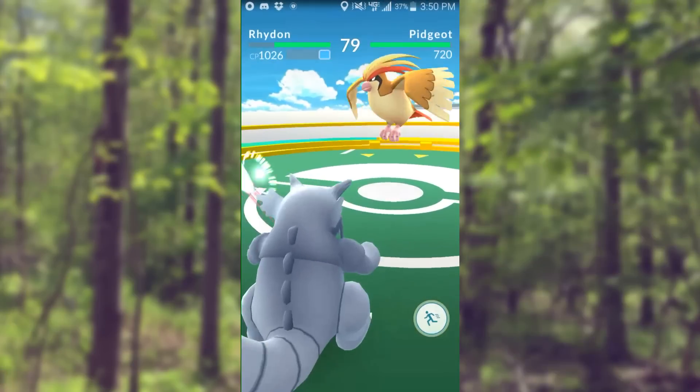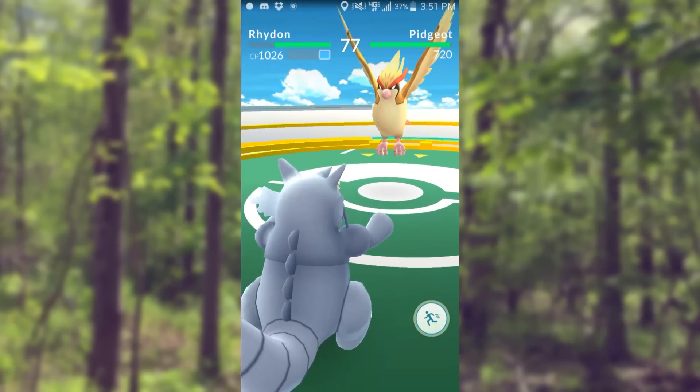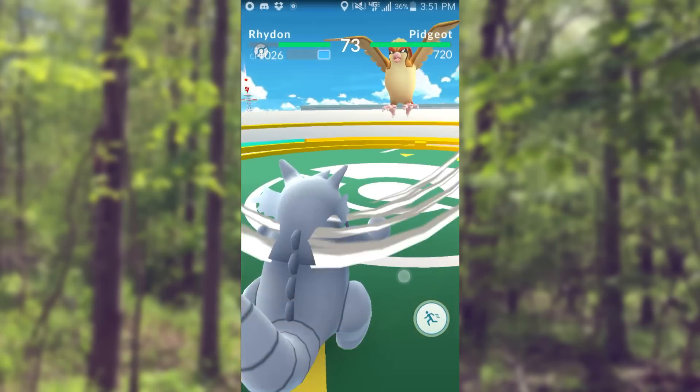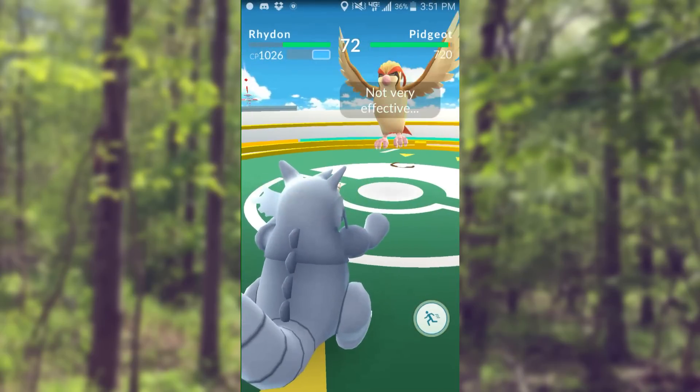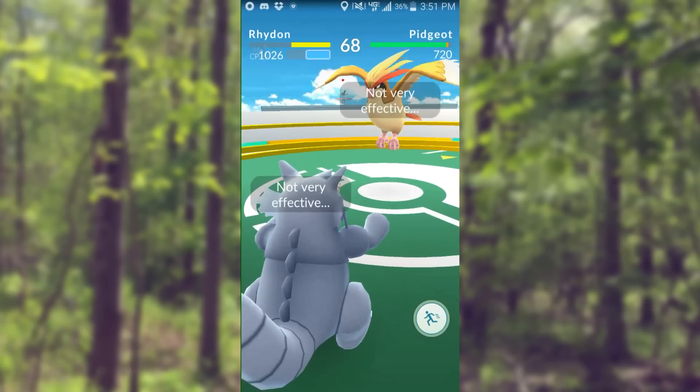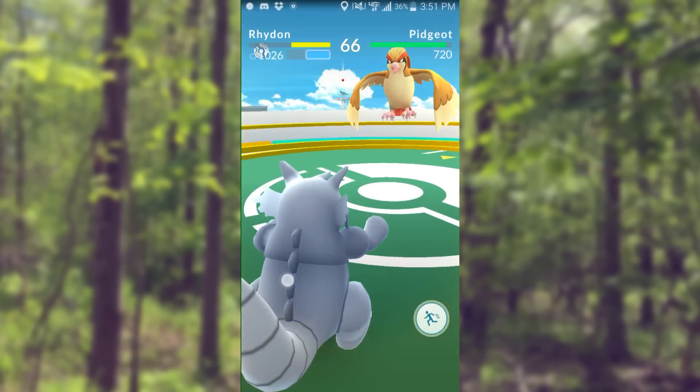Those familiar with the Pokémon franchise might expect Struggle to be the move with the worst damage per minute ratio, but that's not actually the case. The prize goes to Wrap, which weighs in at four seconds with a power rating of 20. We'll put a link to a comprehensive move chart with the damage per minute ratios in this video's description.